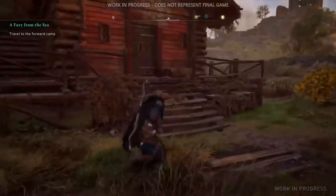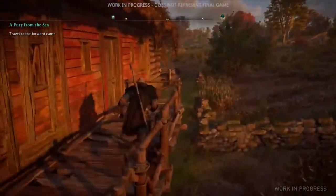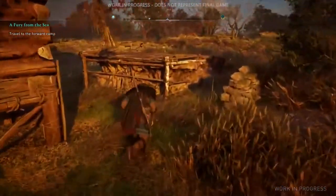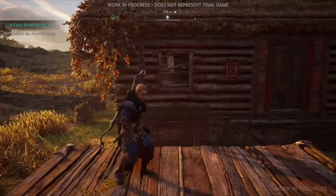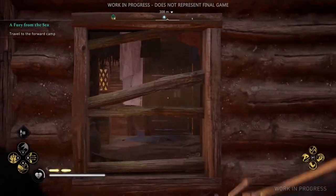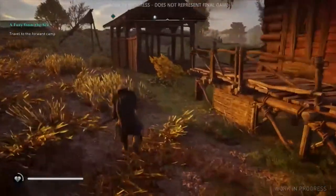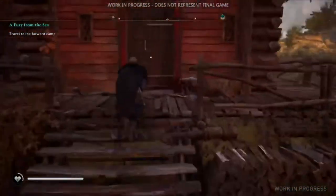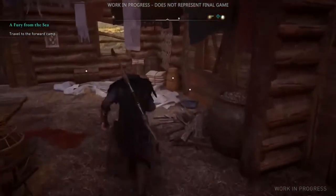One of my favorite things when I was just out there exploring East Anglia was coming upon a house or a building and realizing that there was a chest inside but there was no easy way in. In this case I saw all the doors were barred, but I knew there must have been some way to get inside, so I went around the back and found a way in. I'm glad you caught on to that — it's something we wanted to work on a lot in Valhalla, where we wanted the exploration to make you feel smarter.